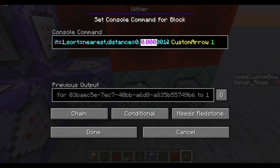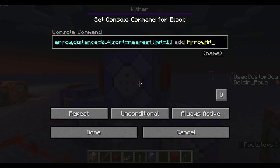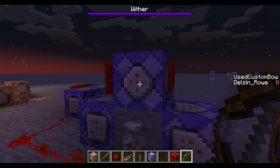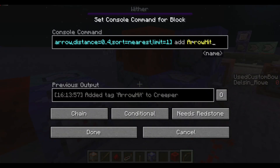This distance is as small as I could go while having the system still be reliable. After it does mark the arrow, it sets the bow score to zero. After I have the marked arrow, any entities nearby the arrow are tagged with this custom tag called "arrow hit".